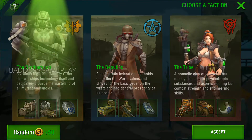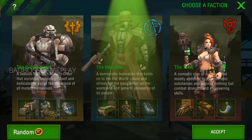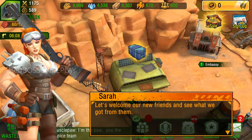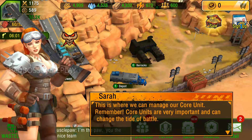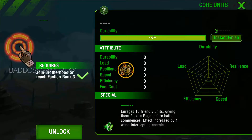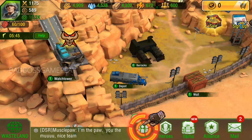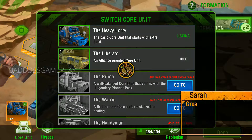We got new orders — let's rock! Now we've got a faction at our back. Let's welcome our new friends and see what we got from them. Do you remember our core unit from the battle? This is where we can manage our core unit. Remember, core units are very important and can change the tide of battle. Awesome goodies — we got a gift from our new friend!